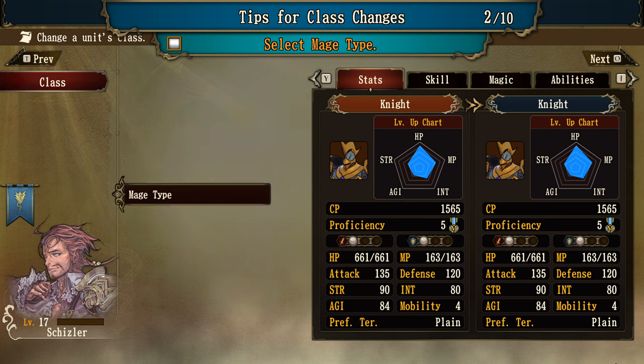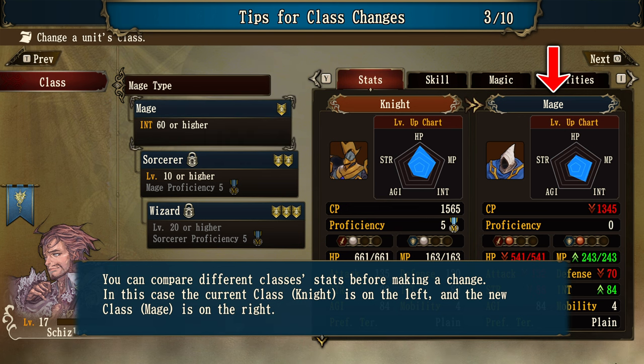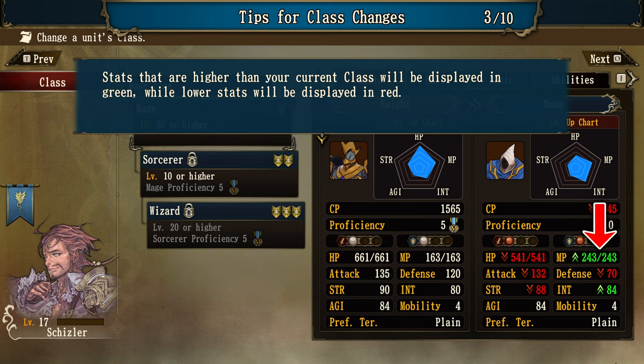Let's select Mage type. You can compare different classes' stats before making a change — the current class knight is on the left and the new class mage is on the right. Stats higher than your current class are displayed in green, while lower stats are displayed in red. Simple, makes sense — good interface.